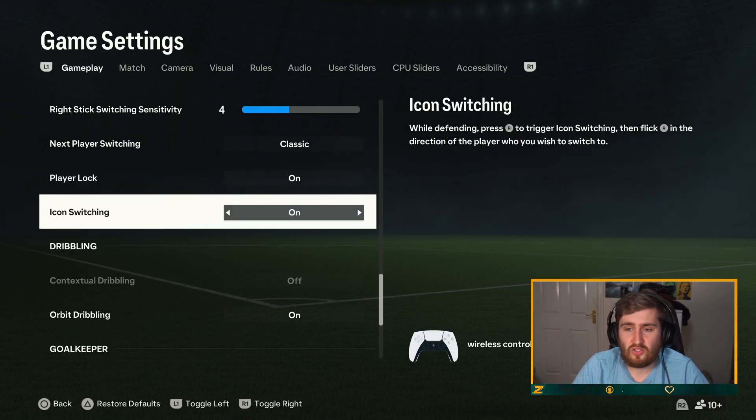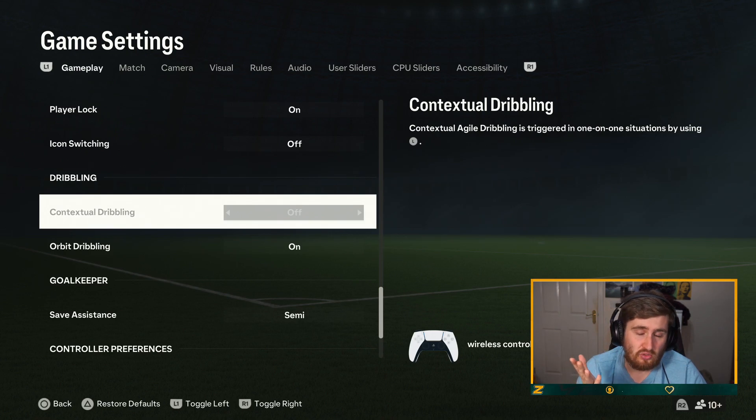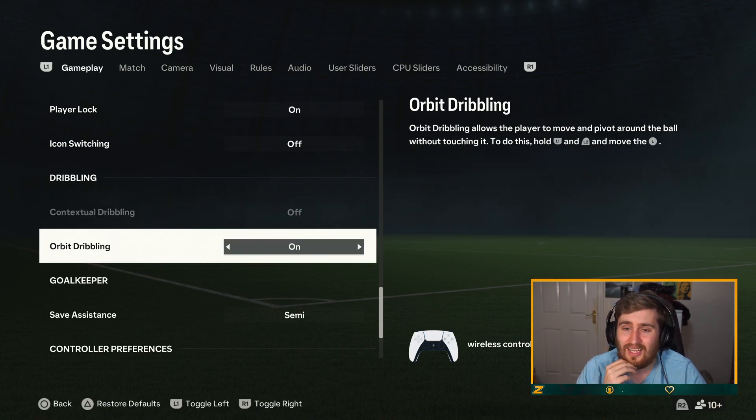While defending, press R to trigger icon switching — I don't like icon switching, I don't think it's good, it's a distraction, so I have that off. Orbit dribbling allows the player to move and pivot around the ball without touching it. To do this, hold L1 and L2 and move to the left — that's new this year. I'm going to try it and see if it seems any good; it might allow you to change angles a bit.